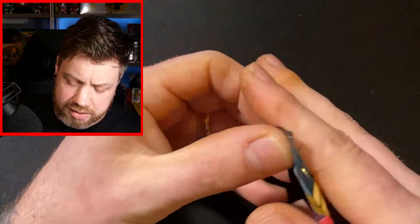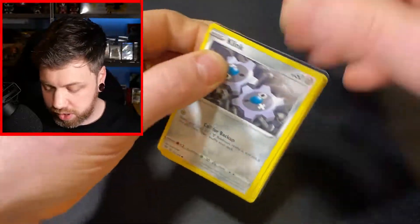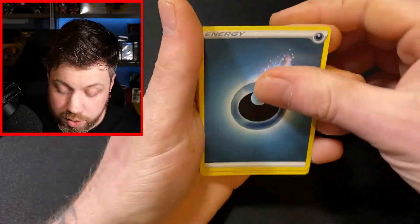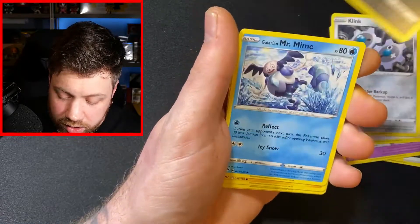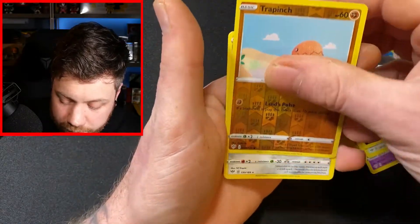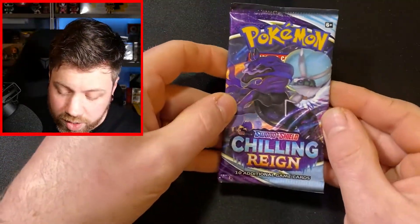We have got two packs left. We are going to start with Darkness Ablaze, and then we'll move into the last Chilling Reign. I'd love to get a really awesome hit from Chilling Reign. We're probably not going to get anything from Darkness Ablaze now — but who knows, because that other Darkness Ablaze had a white back and we got nothing. Grimer, Mr. Rime, Electrike, Dunsparce, we've got a Reverse Holo Trapinch, and we've got a regular rare Melmetal. So we were correct — nothing on that one.